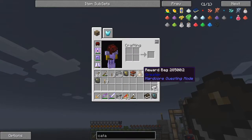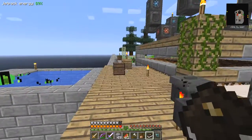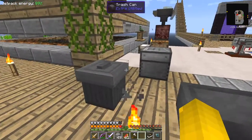Let's have a look at the reward bag first. It's a greater reward bag. Let's go towards the trash can because I'm certain it's going to be useless. Let's have a look - oh, not too bad! Bread and apple - food, that's always useful.